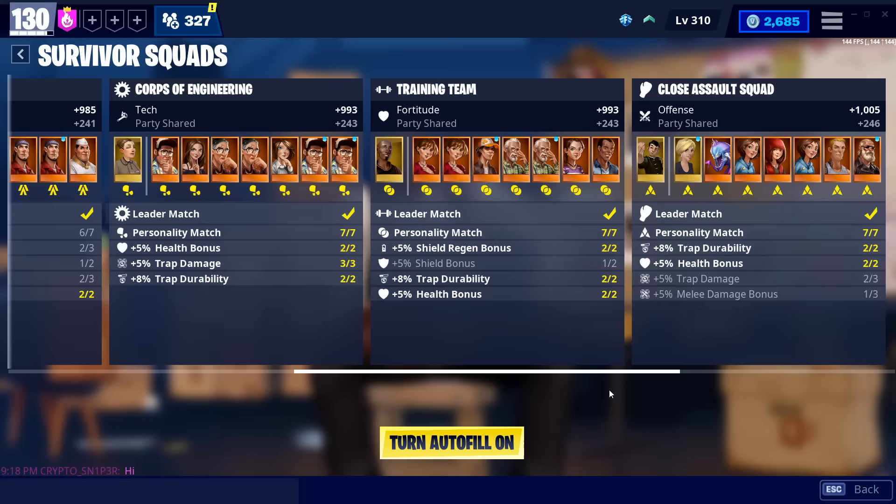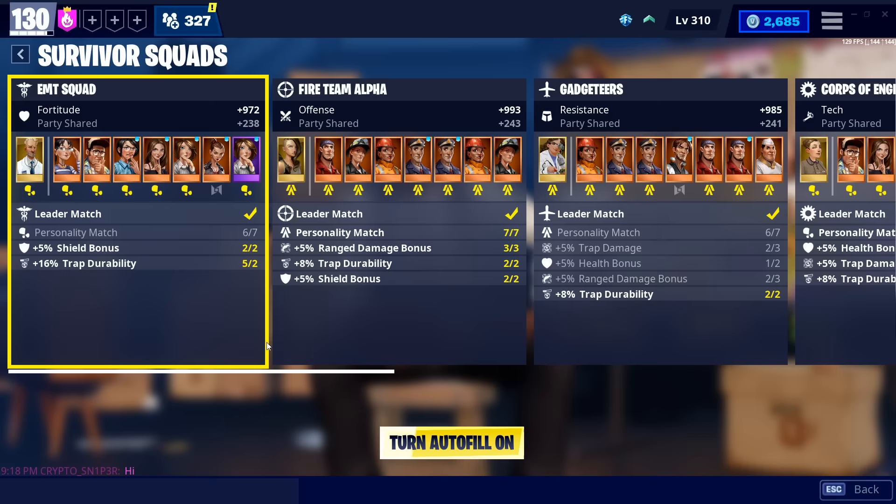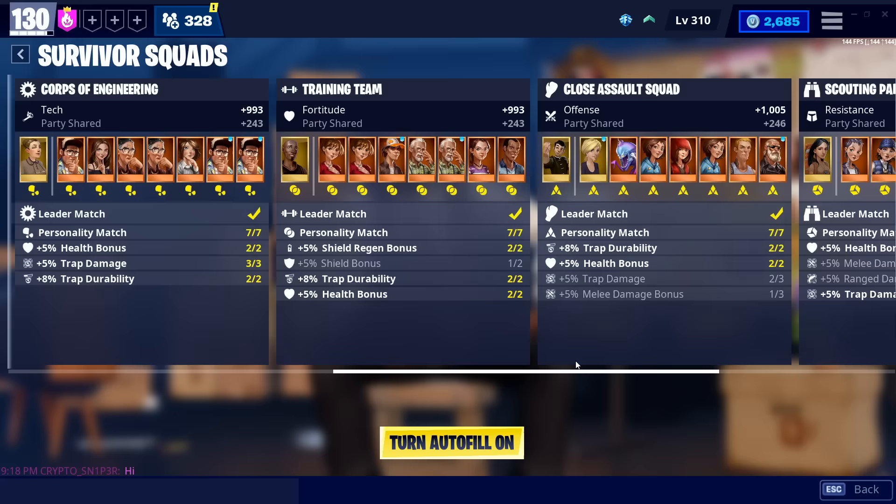You unlock these squads as you do storm shield defenses, quest lines, and whatever. A friend of mine who just started the game had only one squad with two survivors available — that's exactly what you start out with. You'll unlock more and more of these squads as you do more of your storm shields and get further in the game, up until I believe Twine SSD five or six. You should just be doing your storm shields anyway, so it doesn't really matter exactly when you unlock that.